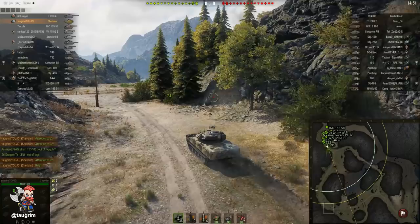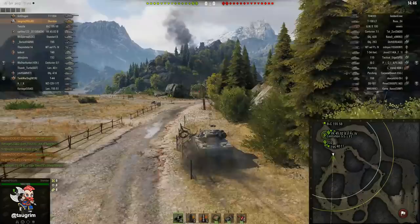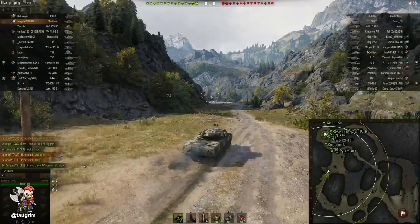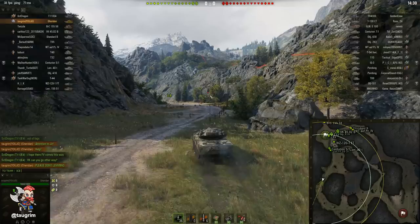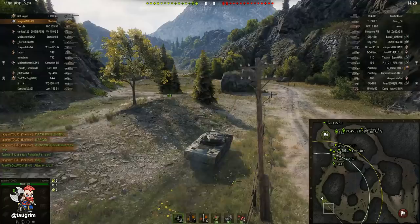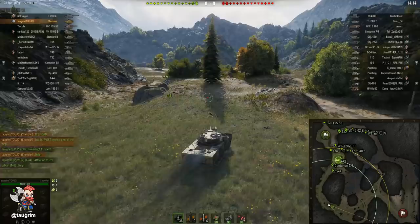We're going to look at a tier 10 battle here in Mountain Pass, and you guys have often asked what do you do when your team just deploys like a bunch of knuckleheads — and you are going to see that in this video. The most important area to fight and try to win is the south area of the map, which is where I'm heading. Ice Road is a funnel, and even if you make it down towards the D7 area, you can get stuck there because you can eat flanking fire from people on the bridge or firing from the ditch area in the middle of the map.